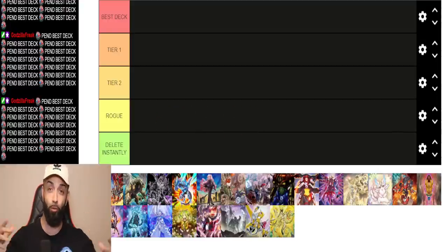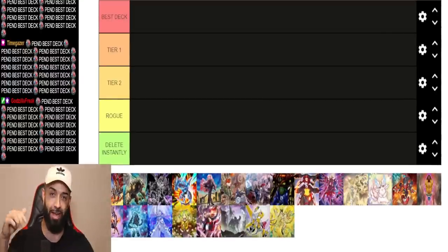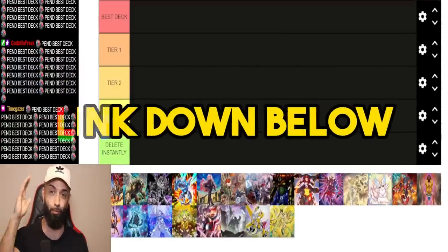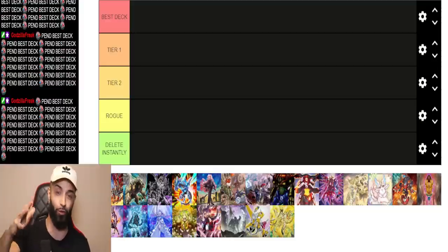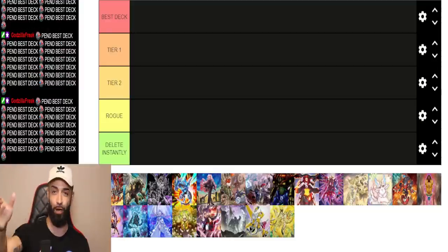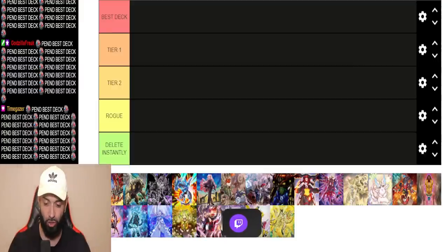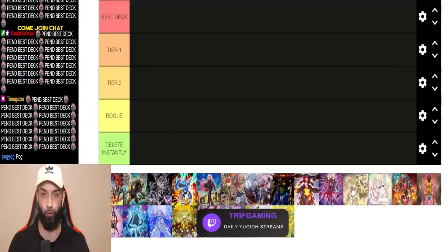Before we do, I want everyone to go check out the new playmat — the Synchro playmat special. I think it's only there for a few more days so go get yours right now down in the description below. It's going to be part of a series where for every summoning mechanic we're releasing a brand new playmat: Synchro, XYZ, Fusion, everything. Get the Synchro one while you can in honor of Manadium.